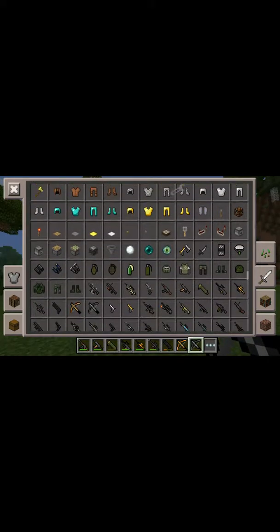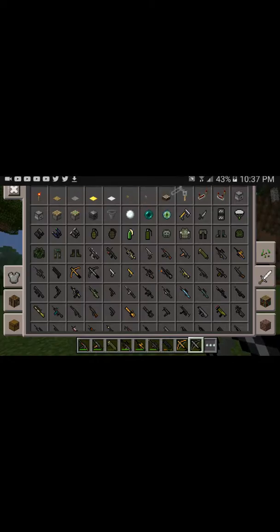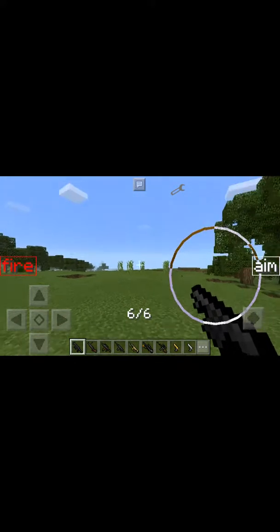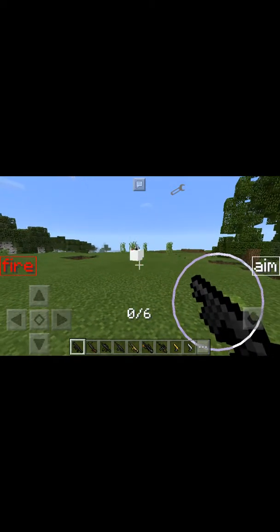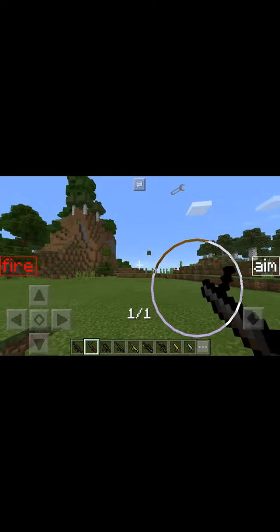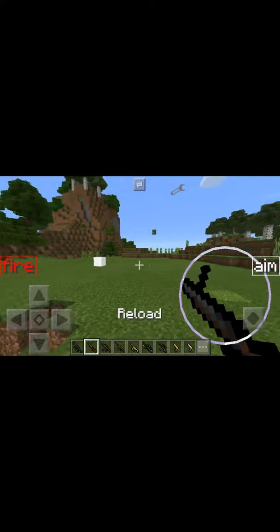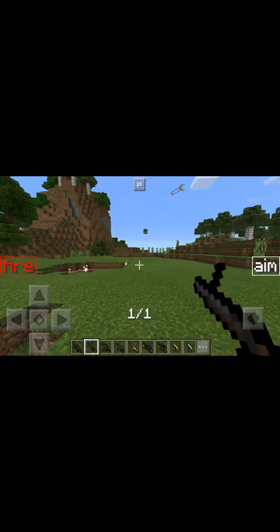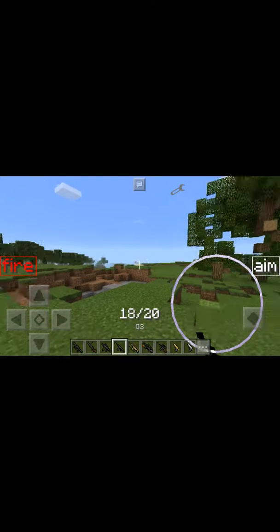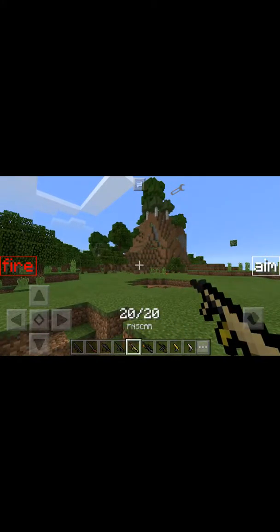The next set of guns - left off at the crossbow. Desert eagle, golden desert eagle, dragon rule, flamethrower. Some of these are my favorites. This shoots out TNT I'm pretty sure. The GL-1 rocket launcher - just does one. The G-36, G-6, G-3, and the FNS Scar.